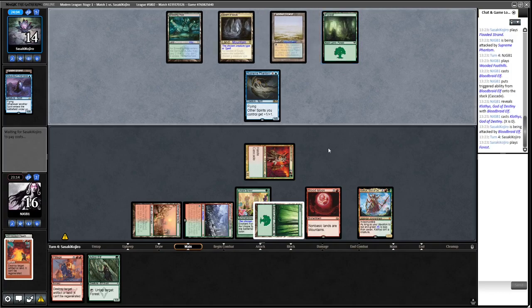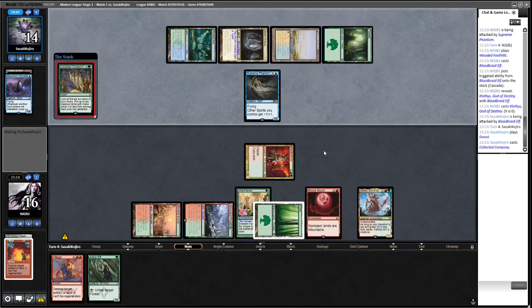Opponent has a Forest so we're going to Pillage it next turn unless they find something that stops us. Let's see what they find with Collected Company — we don't want to see too much stuff. Playing this Arbor Elf lets us attack with Klothys as well, which is nice — a four or five power indestructible attacker is not to be sniffed at. Opponent's taking their time, wonder what they hit with Collected Company.